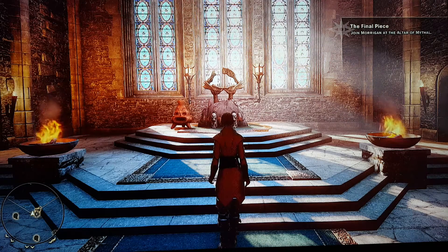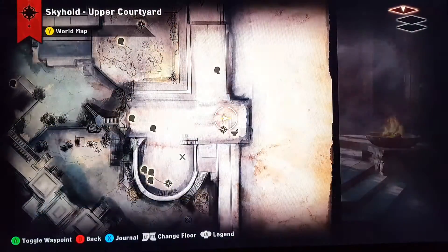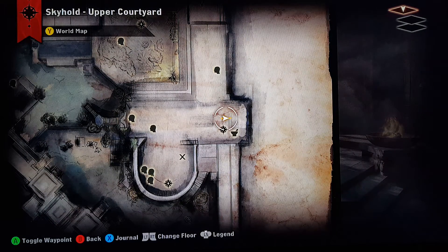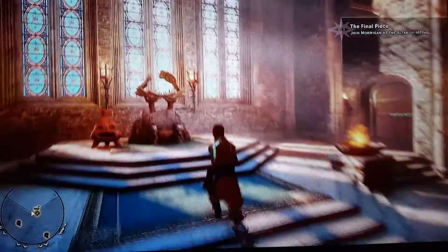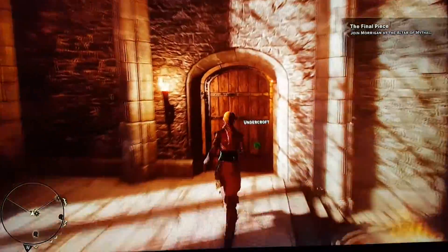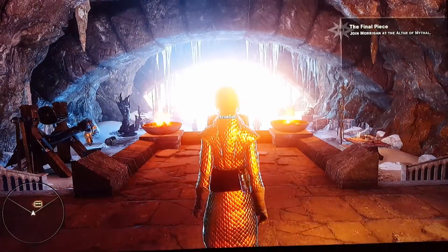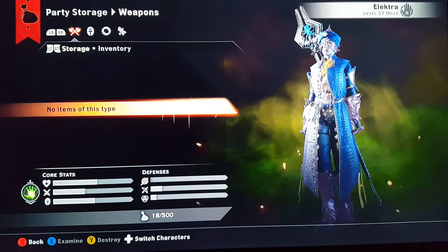Here we are again doing some more duplication. This is Dragon Age Inquisition and we are at the Skyhold upper courtyard. When you see the throne, just go to the right, go to the undercroft.